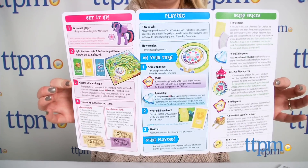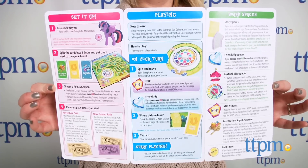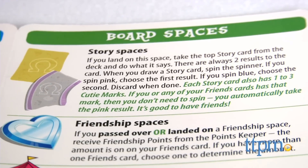This is just a somewhat quick overview of how to play. There are five pages of instructions, and they aren't difficult to understand, but you'll definitely want to read through them before you play, just so you can see what all the game elements do. You can always quickly refer to the instructions while you play.